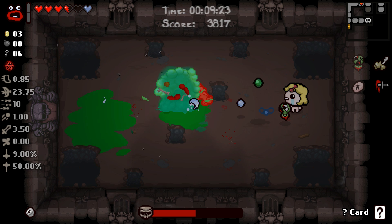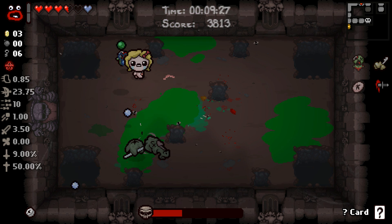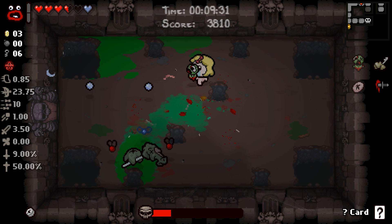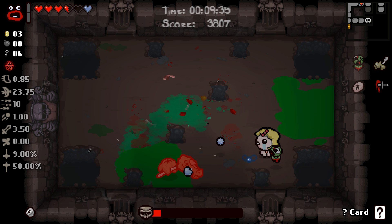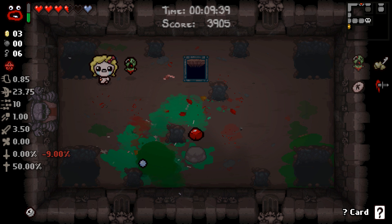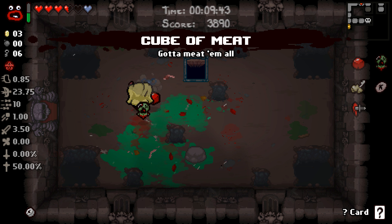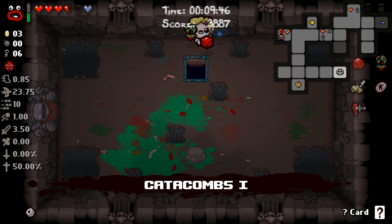Our boss is Pestilence, who is not super bad as long as we don't get hit by the creep and the Ipecac shots. Move out of the way. There we go. I could really go for a speed upgrade as well, but we're going to get Cube of Meat because we're fighting one of the four horsemen, so guaranteed we get Cube of Meat. Let's head on to the next floor.